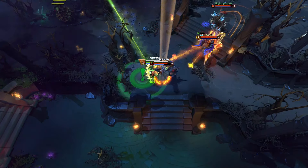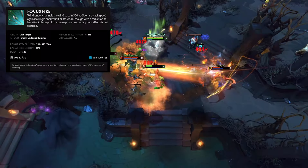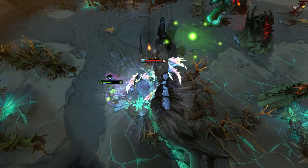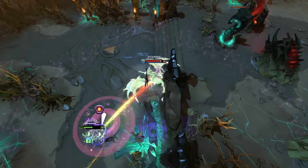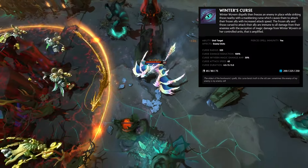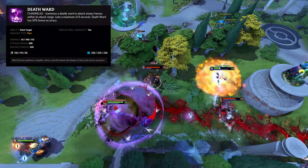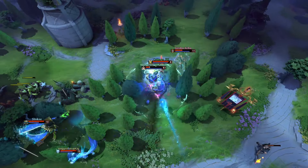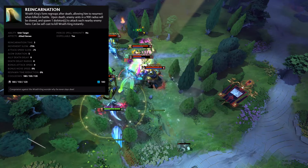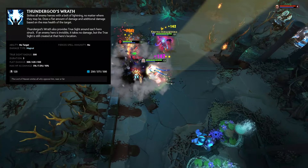Windranger is a damage-focused core hero whose ultimate gives her massive attack speed against a single enemy hero for a couple of seconds. Winter Wyvern is a hit-or-miss support hero who can either save or completely destroy her team if she makes a mistake. Her ultimate curses an enemy hero, making all the enemy hero's teammates attack that single hero for a couple of seconds. Witch Doctor is a damage-focused support who can summon a death ward that attacks enemy heroes for a couple of seconds. Wraith King is a good beginner-friendly core whose ultimate allows him to respawn on the same spot a couple of seconds after he died. Zeus is a damage-focused core who deals massive damage to all five enemy heroes in a burst.